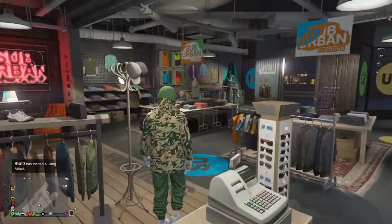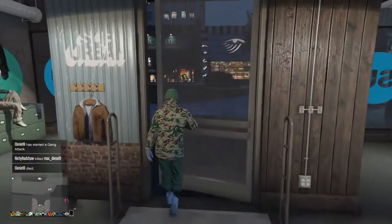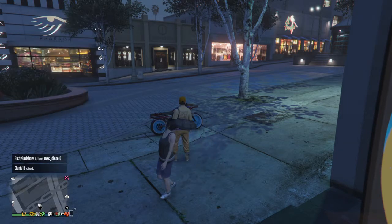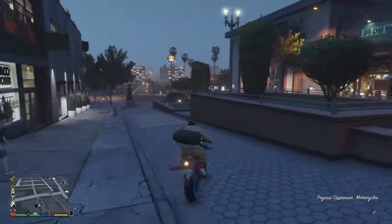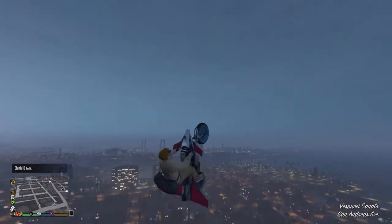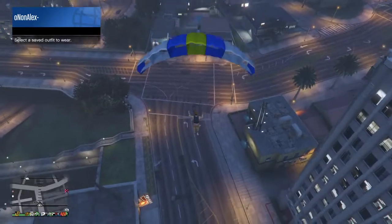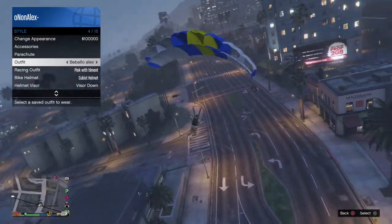If you want the duffel bag and you don't have it at all, go to another video and look up how to get the duffel bag. But if you have a duffel bag on a different outfit and don't know how to put it on this outfit, I'll teach you right now. Go to the outfit that has the duffel bag, get something to fly with, and go up in the air. Put on the outfit with the duffel bag and light it up.